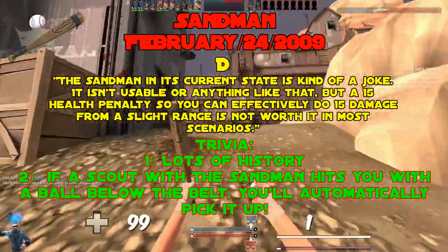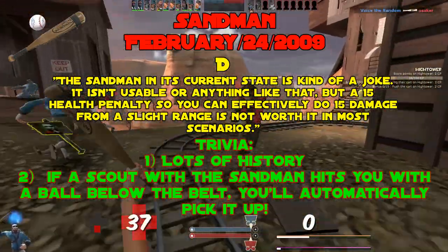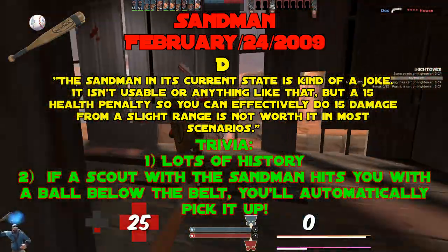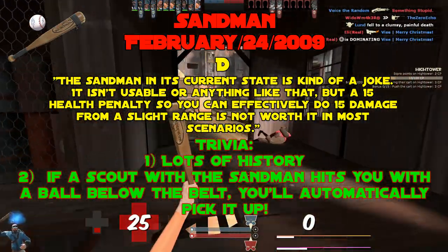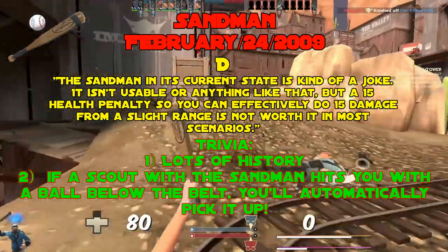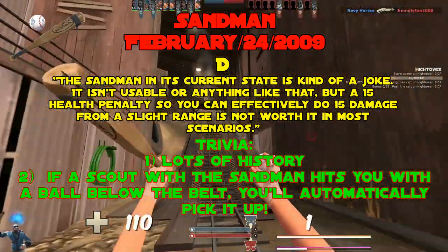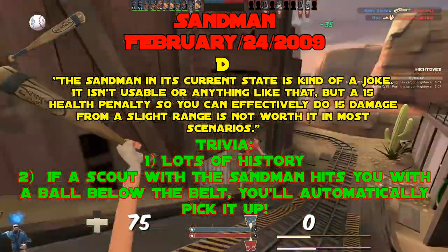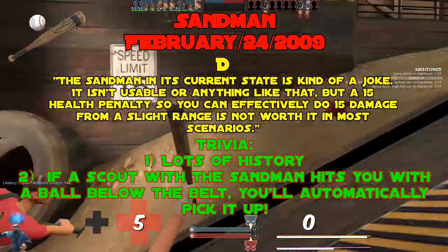In the War update, the stun mechanic was changed to the more familiar version — putting enemies into the fling animation, with full stun only on a moonshot at very long range. January 6th, 2010 changed the health penalty to just 15, bringing Scout up to 110 HP. The weapon stayed like this for 7 years before being decimated in the Jungle Inferno update, removing the stun mechanic and adding a slowing effect instead. Also, if another Scout hits you with a Sandman ball below the belt, you'll automatically pick it up.